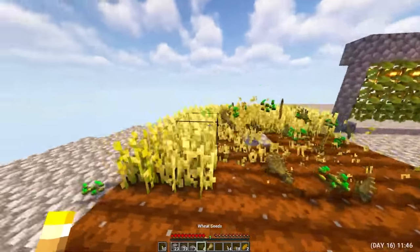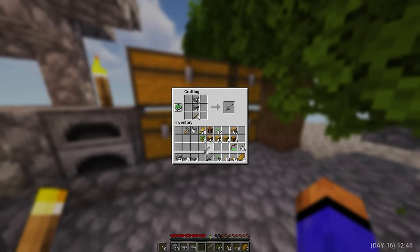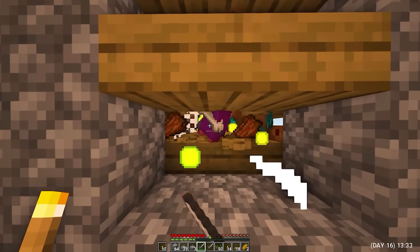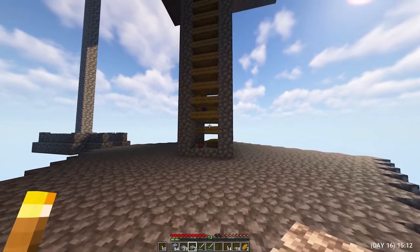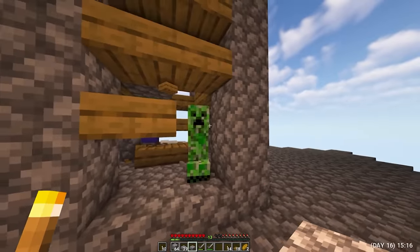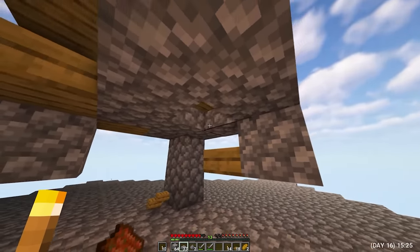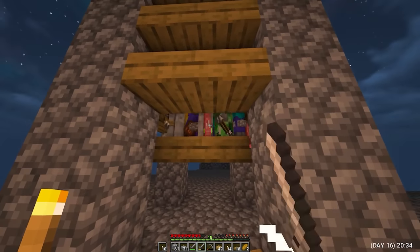In the meantime, all the wheat has ripened and it is a pleasure to collect it. Crafted a few swords to test the farm in practice. And now a whole bunch of monsters are waiting for me below. Luckily, everything works very well. But then the first creeper exploded — and the second one too. I quickly managed to build everything up. Raised the platform a little higher to hit the mobs from below — this should help a little.